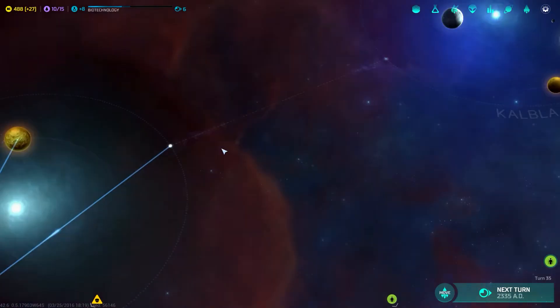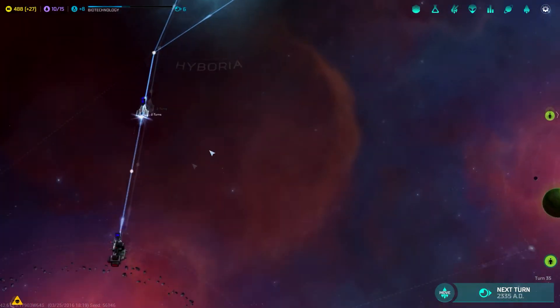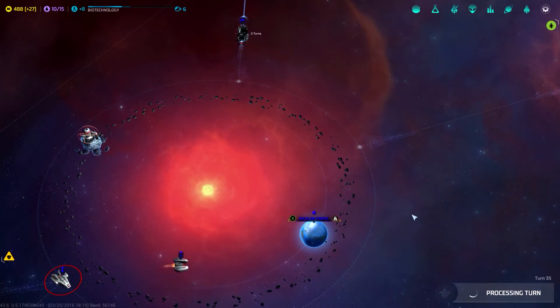Once I've been able to block off this area to stop them coming this way, I'm going to keep some ships here to defend this planet, because I haven't blocked off this lane yet. But we don't need to do anything for this turn, so I'm going to go ahead and do that.